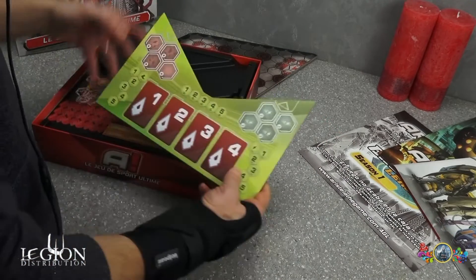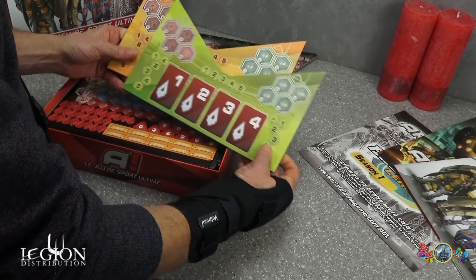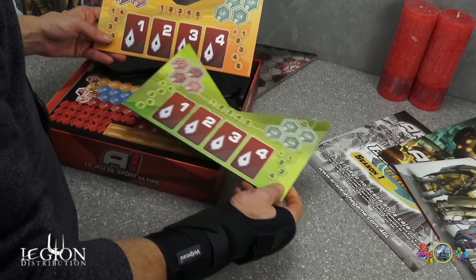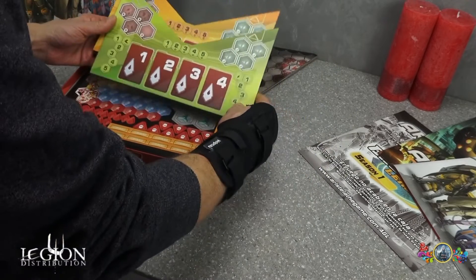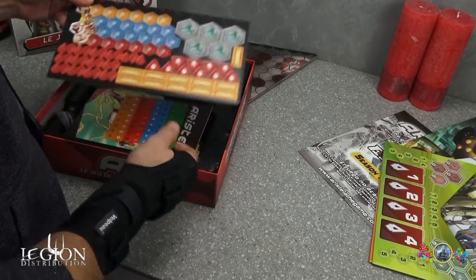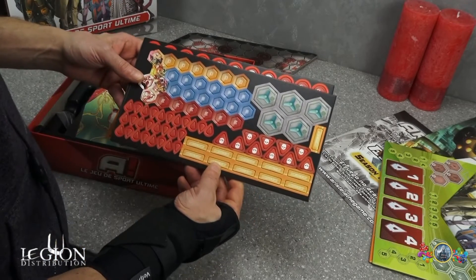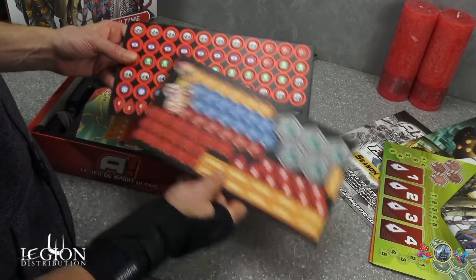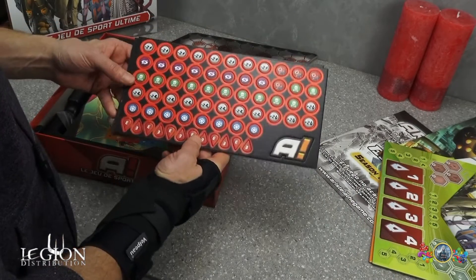Voici les tableaux de bord des joueurs — vous voyez qu'il y a deux couleurs : verte et orange. Et ici, on a les pistes d'initiative, de mémoire, par rapport à ce que j'ai vu à Hobbishop. Nous avons des planches de pions avec les points de vie et des pions d'effets également.